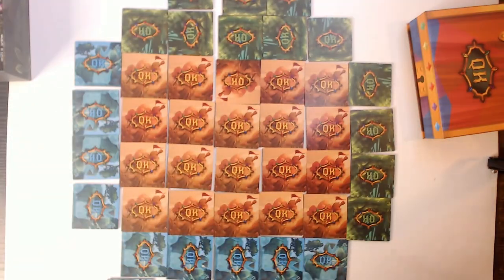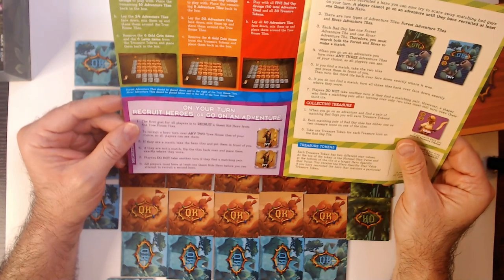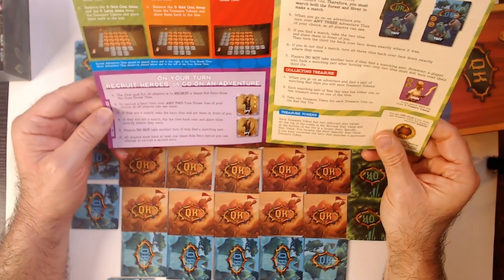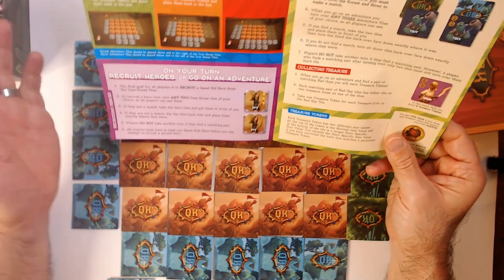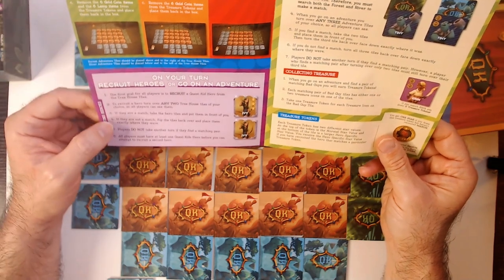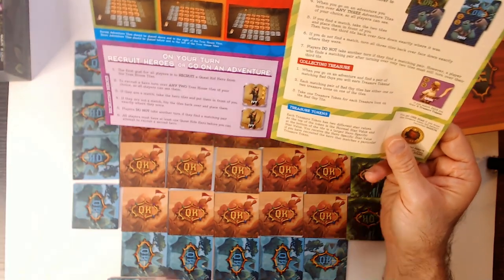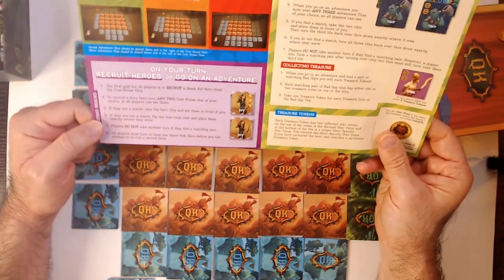So that's your board setup for easy mode. On your turn you're going to recruit heroes. The first goal of all players is to recruit a Quest Kid hero from the treehouse, which is the middle area. To recruit a hero, turn over any two treehouse tiles on your turn so all players can see them. If it's a match, take the hero tiles and put them in front of you. If they are not a match, flip the tiles back over exactly where they were. Players do not take another turn if they find a matching pair — so unlike regular match, you find matching heroes and your turn is over.